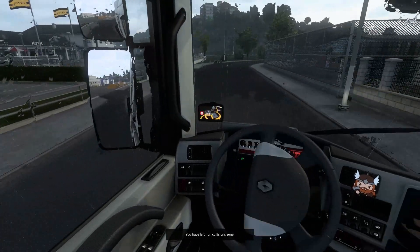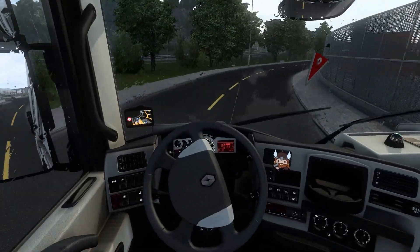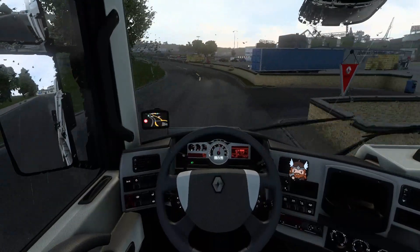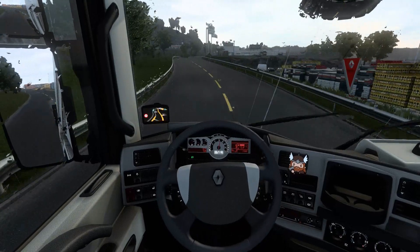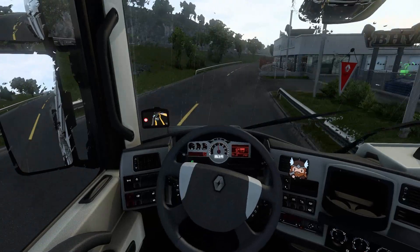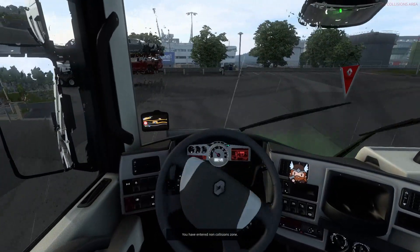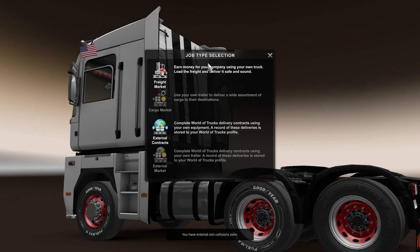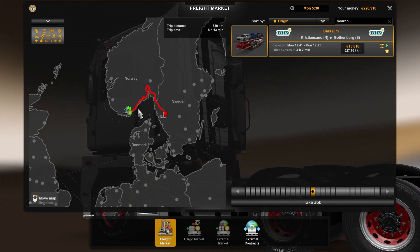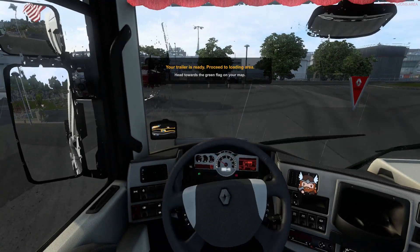We have a little bit of a thunderstorm. Let's go into this yard up here and see what we have. Looks like some car trailers we're going to get hold of. Let's see if we can pick this up — 15,000, that's not bad. It's going to go up and over to Sweden, so this looks like a pretty interesting drive along the coast. I'm going to take that job and we're going to pick up these trailers.